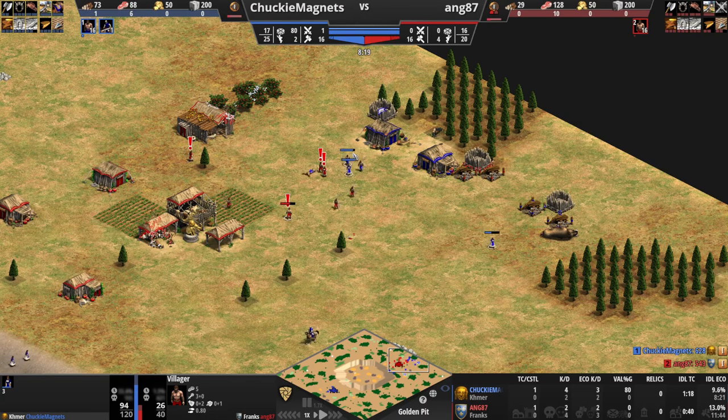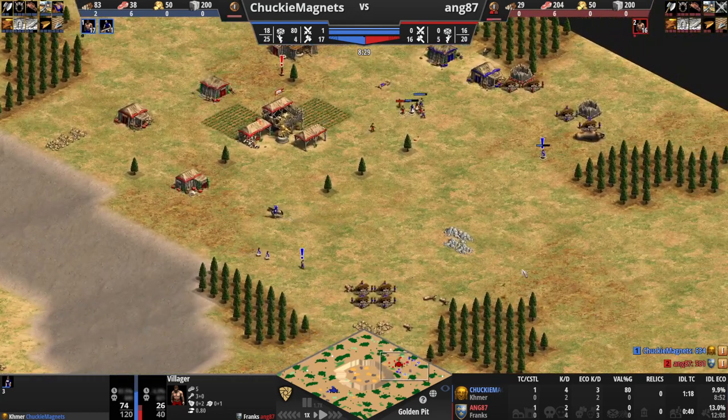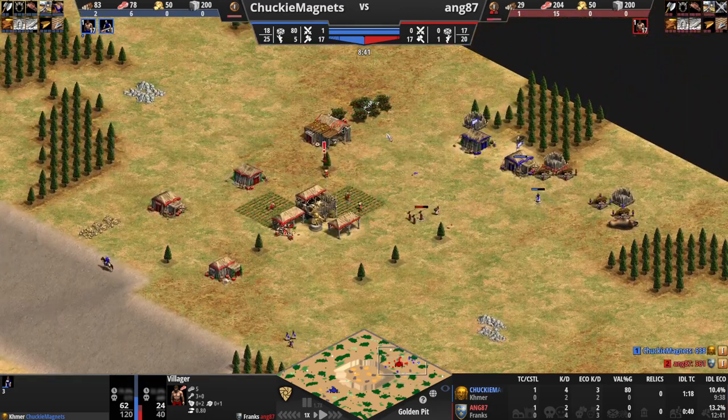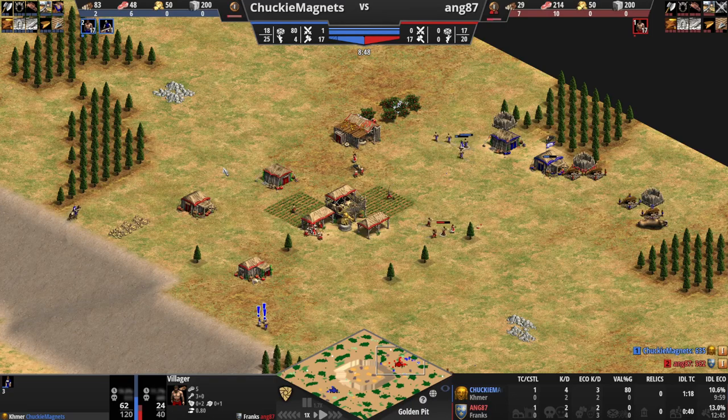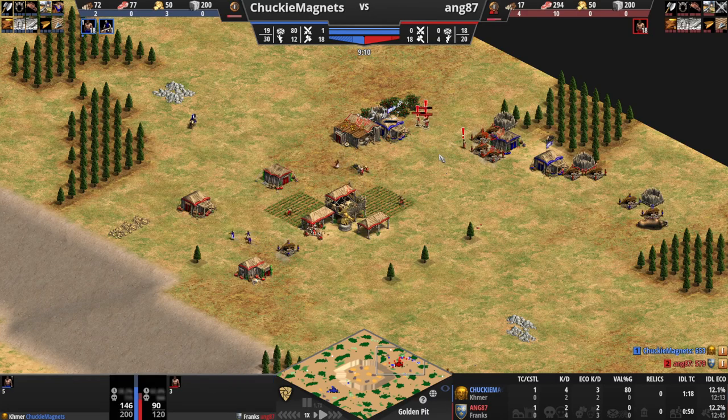Now they're all idle and he can fight them again — this is the house rush strategy with Khmer. There's so many other things going on that I haven't even started to discuss yet, like where is he getting wood? He probably has some on straggler trees over here just so he can create a forward lumber camp at some point, hopping into those houses whenever he has the opportunity. This is really, really out there — constructing houses in important spots.